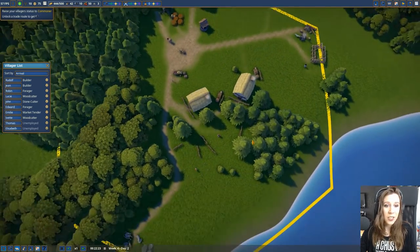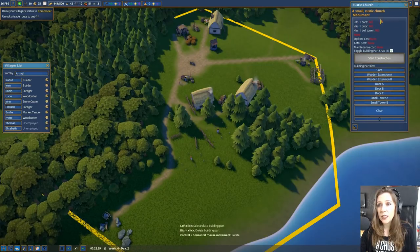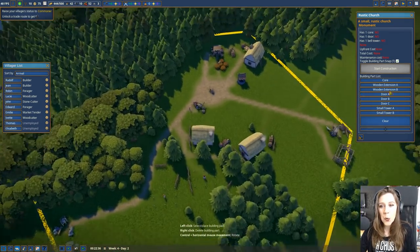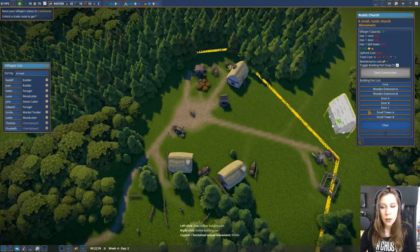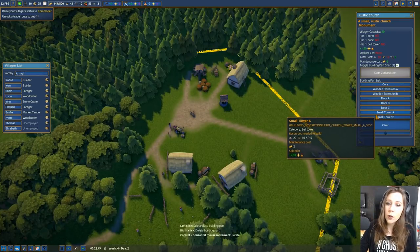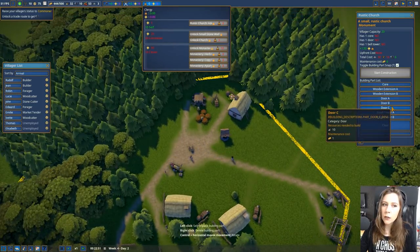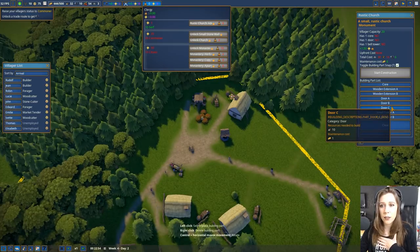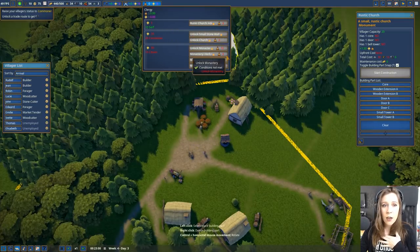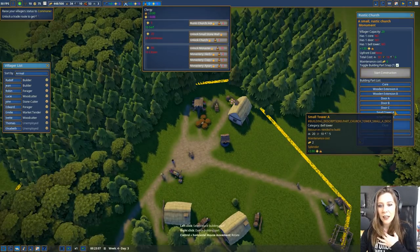We are almost out of trees, so let's take a look at what it takes to build the church. The church is kind of cool because it's segmented and you can design it how you want it to look. You have the core structure which you build, and then there are extensions - various doors, towers - and each little thing will give you a little bit more splendor. It takes quite a lot to make a pretty impressive looking church with these little bits and pieces.